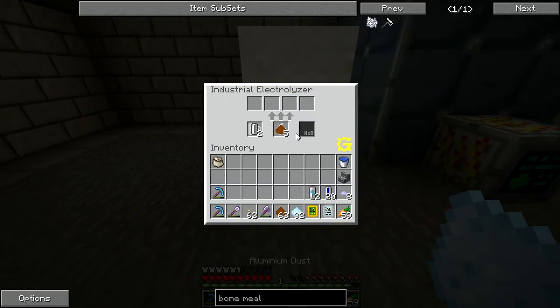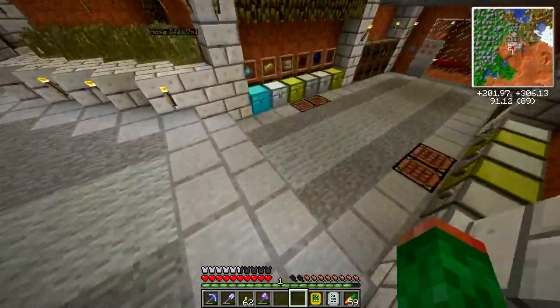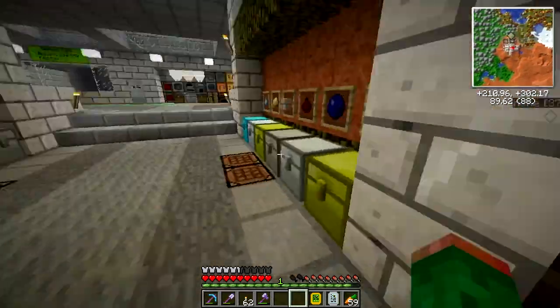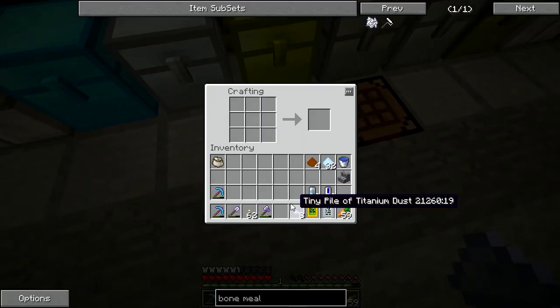Alright, this is done. Wow, that's a lot of aluminum — that's a really good source of aluminum, because bauxite is really prevalent. I've got a lot — like 12 times 64. It's crazy. Let's take this titanium.